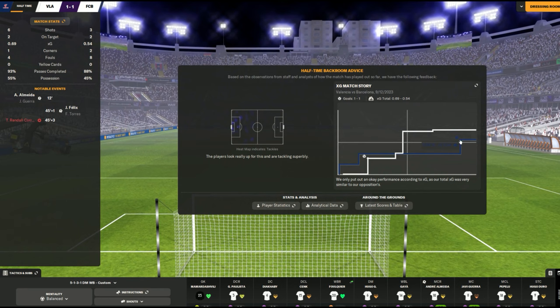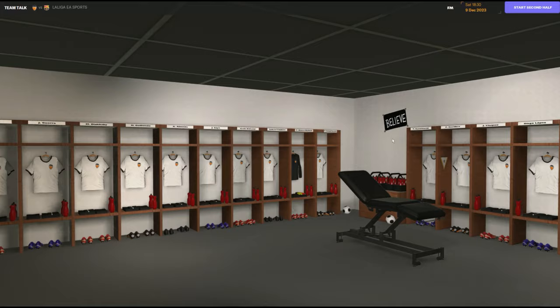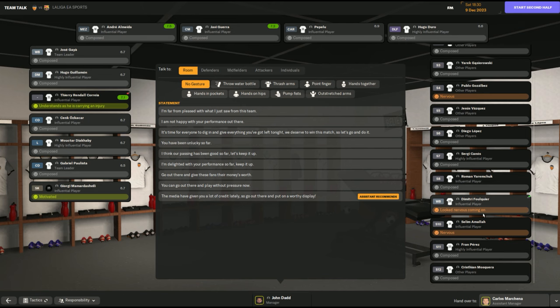Straight away to halftime after making that change. I'm the dominant team — look at that. But Barcelona created that chance based on Randall Correa's injury. Unfortunate, but it is what it is. Let's go to the dressing room for a team talk. Now, we have a problem: Foucault looked nervous coming on, so I probably gave him the wrong team talk when I brought him on. Seeing his body language here in the dressing room is a bonus because I wouldn't have seen it on the field immediately — this is something I can fix up.